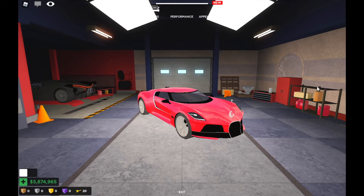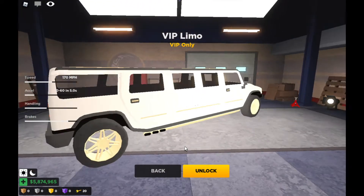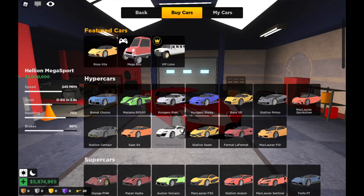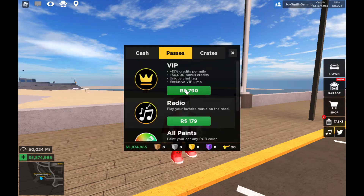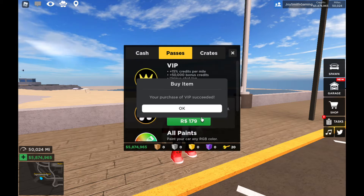The VIP limo is given somewhere — let me check that first in the garage. Here it is, featured car: VIP limo. This is a vehicle I'm gonna get right now — VIP only. I'm gonna exit and buy the VIP game pass. Here it is — your purchase of VIP succeeded!